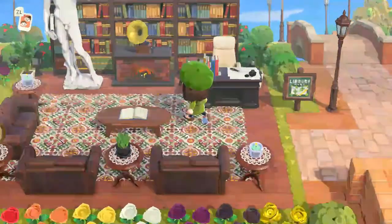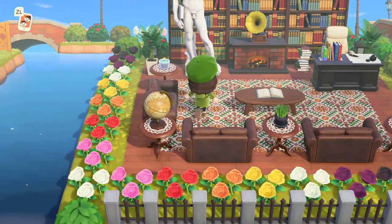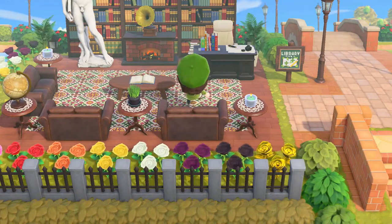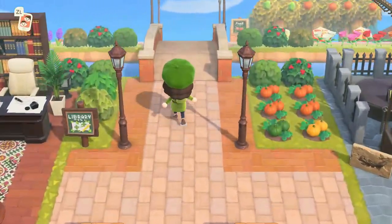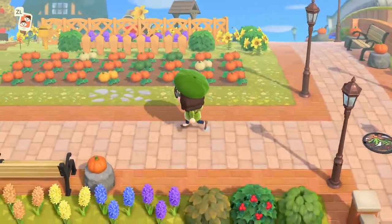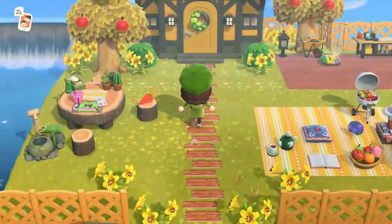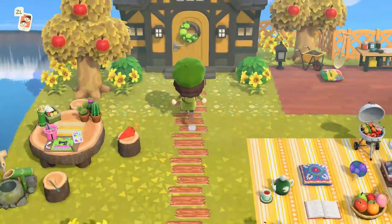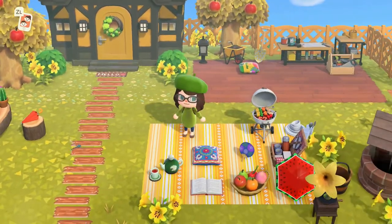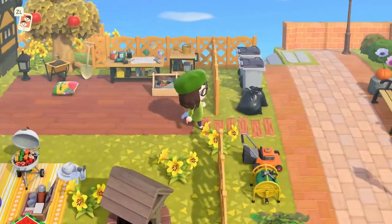And here's my library, complete with fake Statue of David. Eventually I will get blue roses to replace the white ones in this little area surrounding it. The blue roses are the only flower that I do not have yet and it's extremely frustrating. So now, if you cross this bridge, you're at my house, which is here. I still really like this area. I think it's very cute and my house is yellow. I've got a picnic area, a barbecue, my little work area, a well, and all my garbage.